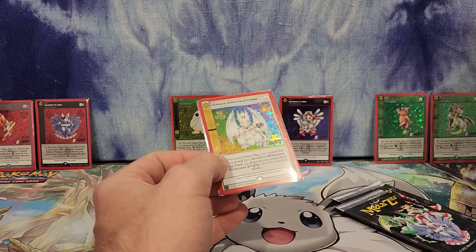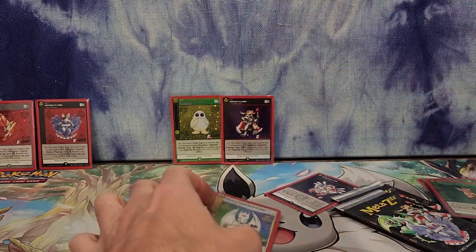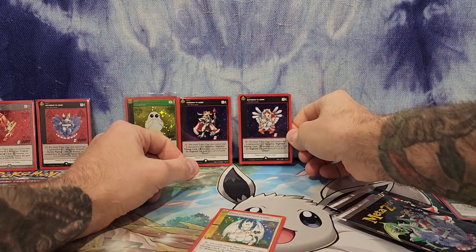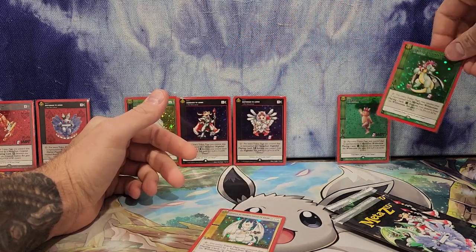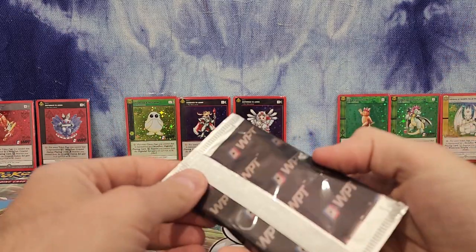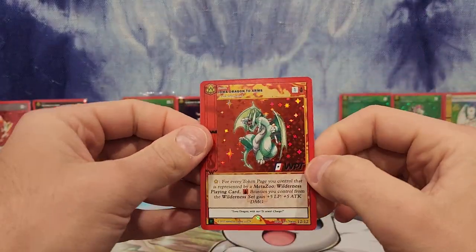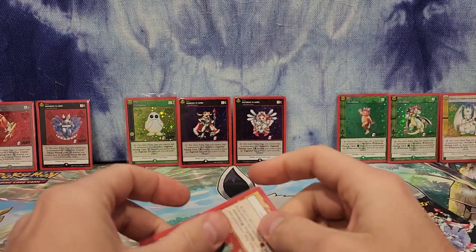Next up, we've got the Dragon of Ocanto Falls to Arms! I love the Dragon of Ocanto Falls — one of my favorites. That's number 11 of 12, and then the Iowa Dragon is after that. Oh man, I've created such a disaster here. I'm hoping I get another Iowa Dragon — that would be nice too. I've got to scoot some of this stuff down. We've got seven, eight, nine, ten, and number 12 is gonna be a little bit squished. Two packs left — short video by my standards.